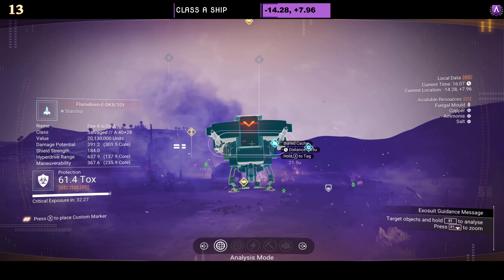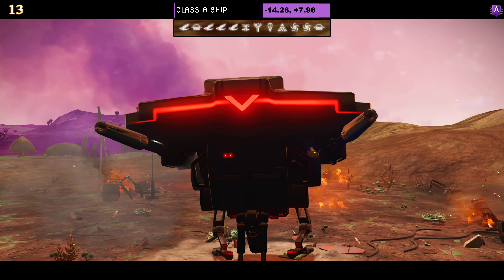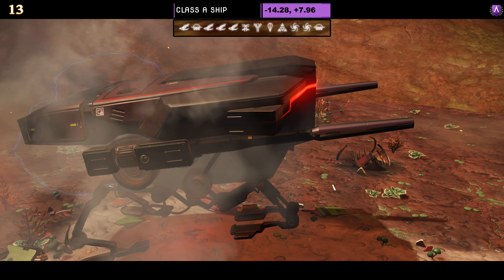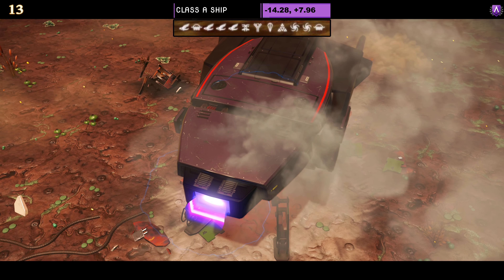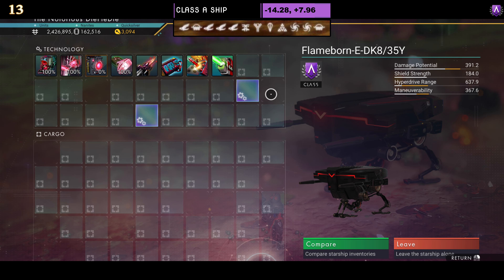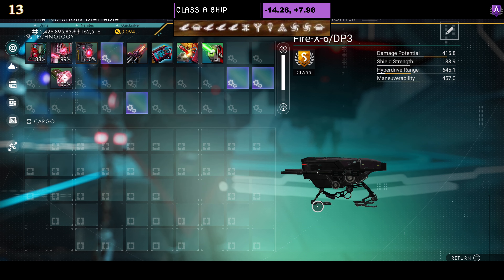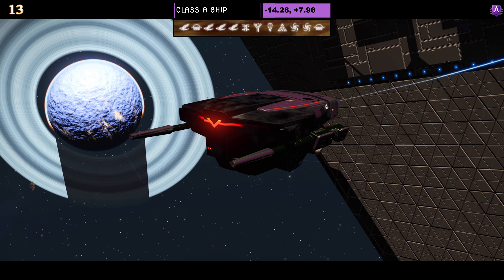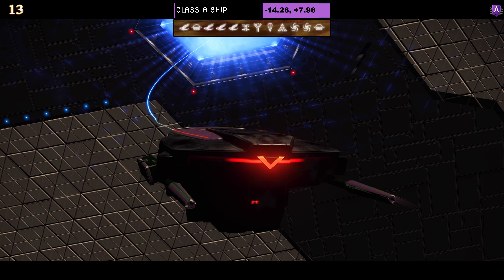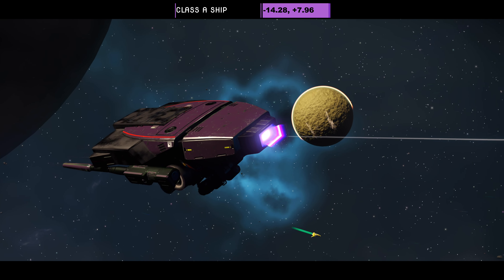Ship number thirteen. Another Class A ship. This one is a very simple bug — simple as they come with a wide front, just a black or purple bug and that's it. Supercharged slots: one on the right and one in the middle initially. Once you've upgraded it to S class, two on the right and two towards the middle. In flight it looks exactly as it does on the ground — with the chicken legs tucked away, it's just a bug.